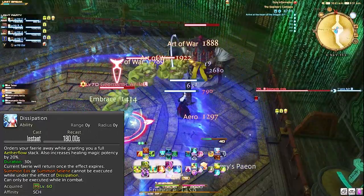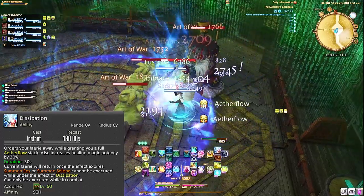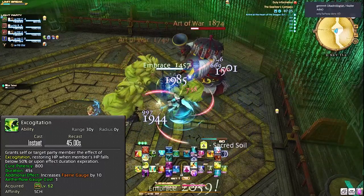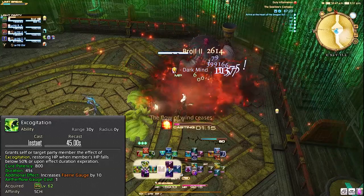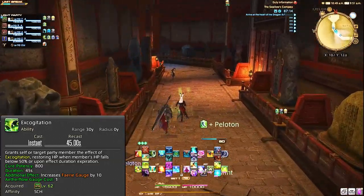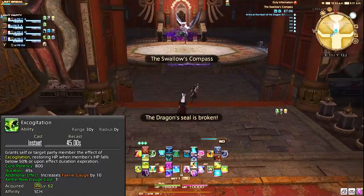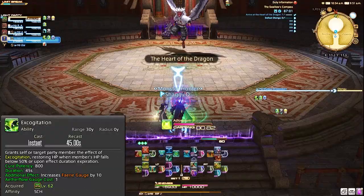Another great way to use Dissipation is if you just want to increase your DPS — just pump those stacks into Energy Drain and put out more damage. The most loved and used ability in the Scholar toolkit: Excogitation. It's a delayed healing potency of 800, which is gigantic, and it's a free ability with Aetherflow. The great thing is you can set it and forget it — it will automatically trigger if the tank's health gets below 50%, or it will go off on its own after 45 seconds. Prioritize this often in pulls.